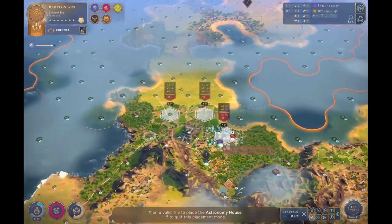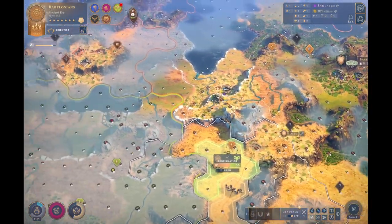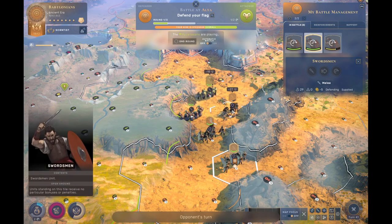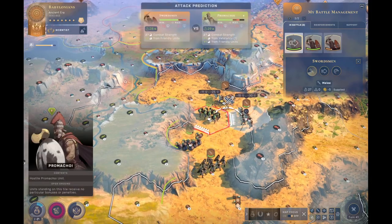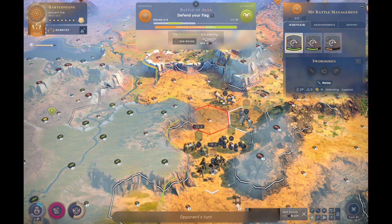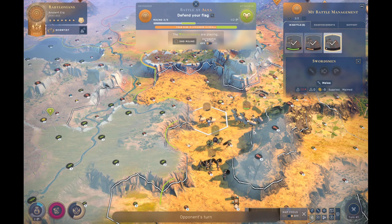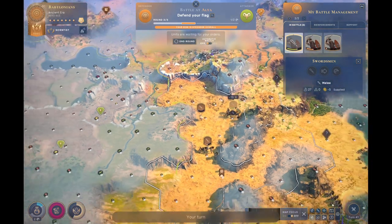Maybe we go for the Mycenaeans instead — I'm not really trading with them. We have philosophy now so I can get another city — we can actually go up to four cities. We're up to almost 2k points. I like to sit in the ancient era with Babylon for a while to farm some score. I feel like they're one of the best cultures to do that with, just because of the way that they can get things like swordsmen out really, really early on in the game.